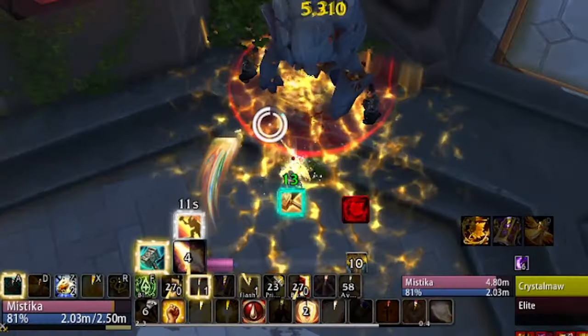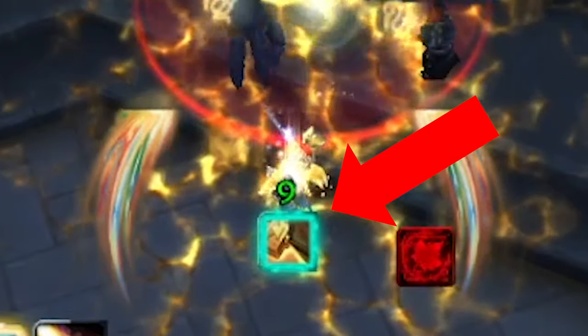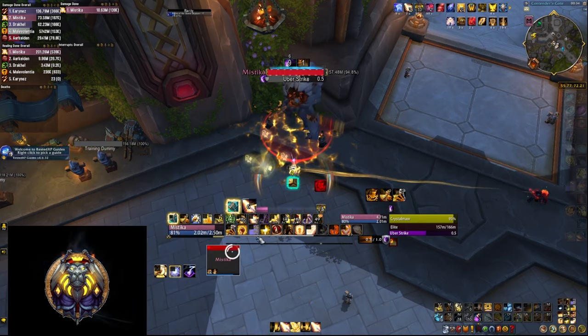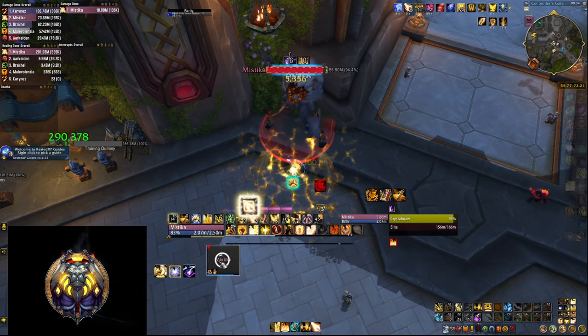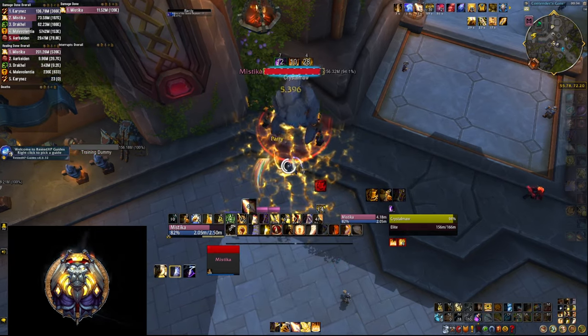This next Recore shows an icon with a timer every time you have your wings active, so you know to stop pressing Holy Shock and let your Judgment and Crusader Strike heal instead. And of course, you'll know when to start pressing Holy Shock again once the wings duration is gone. This one is part of the bundle group.